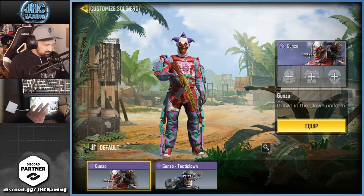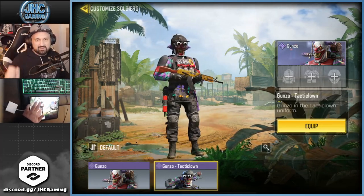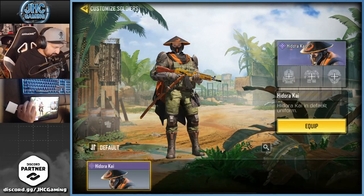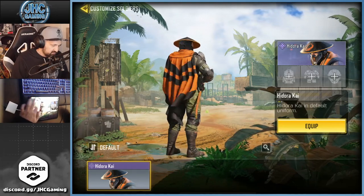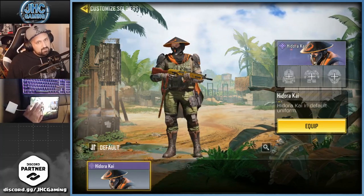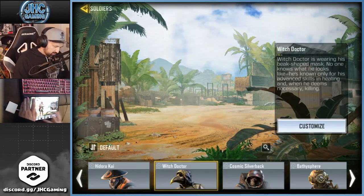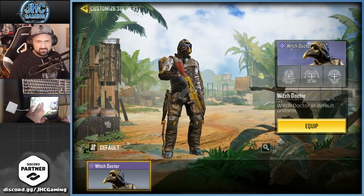Gunso — we got two now: Gunso Tactic Clown and the OG Gunso. Let me know which one's your favorite. Tactic Clown is so scary because of the goggles — looks like he's got crazy eyes but it's night vision goggles, pretty cool outfit. Hedora Kai — that one's cool also, from a lucky draw with a super nice cape that's not static, it's moving. And it's still a soldier outfit even though he's got the Raiden hat and the cape — very unique soldier.